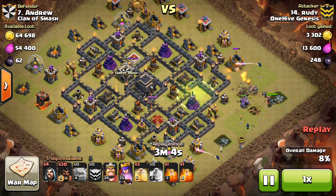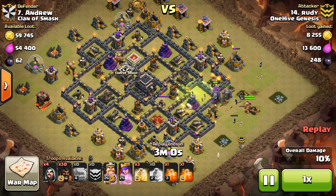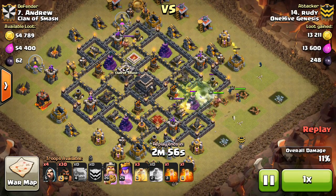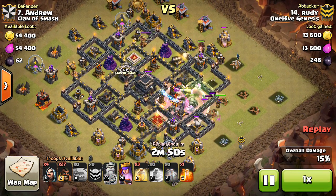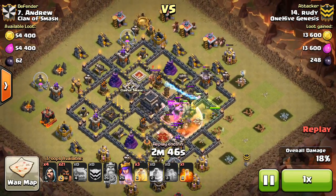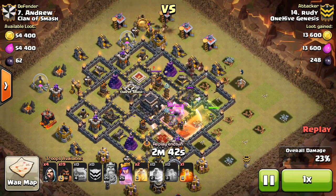We're taking a look at Rudy taking on number 7, coming in with 2 golems and wizards to create the funnel — normal stuff there, kind of old-fashioned, no queen walk or anything like that. This gets the single bomb triggered, King going in there, he's going to aggro onto the queen — actually a double bomb set there. Kind of a weird spot for a double giant bomb, but very handy right there — gets the queen, gets the double set of bombs, and now coming in with the hogs.